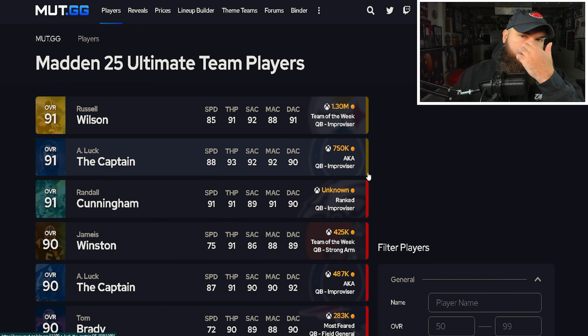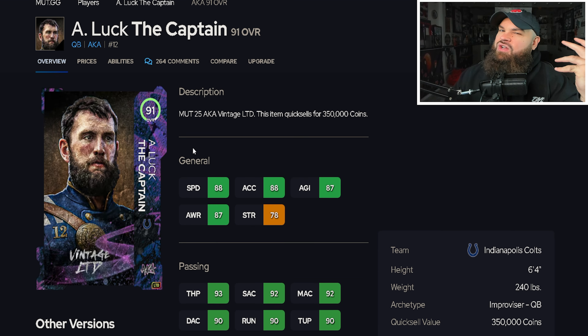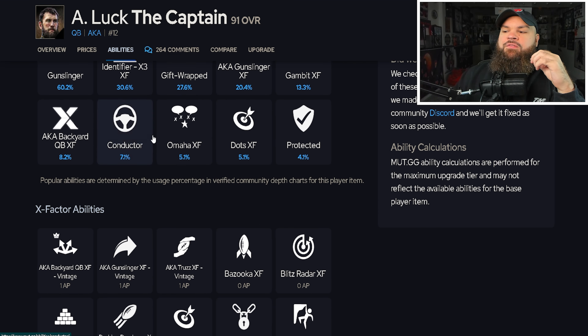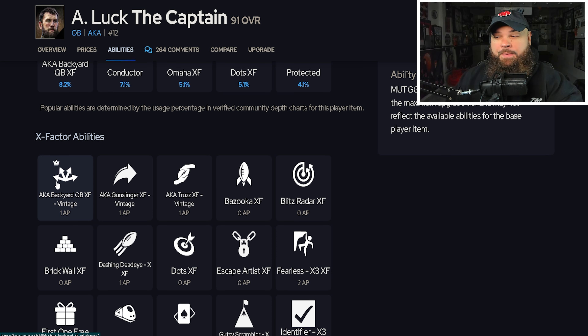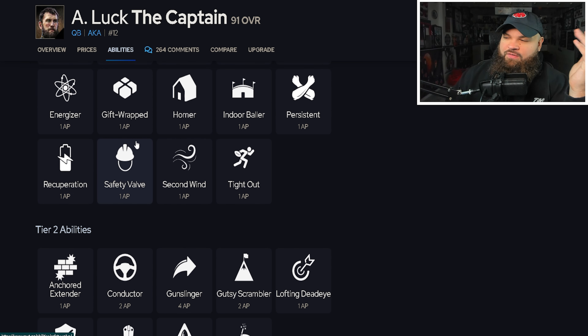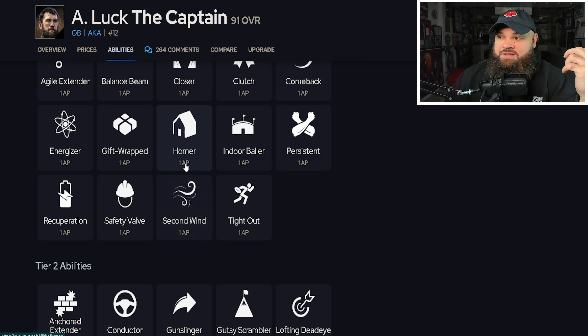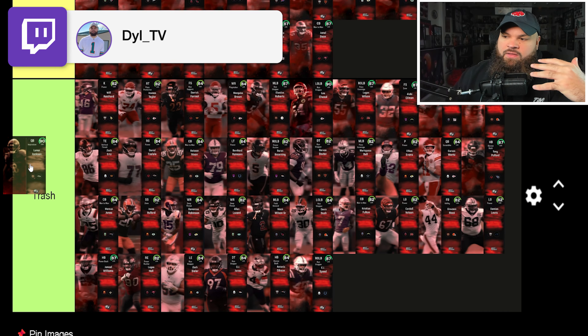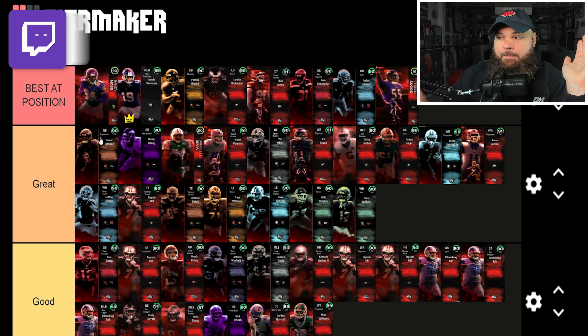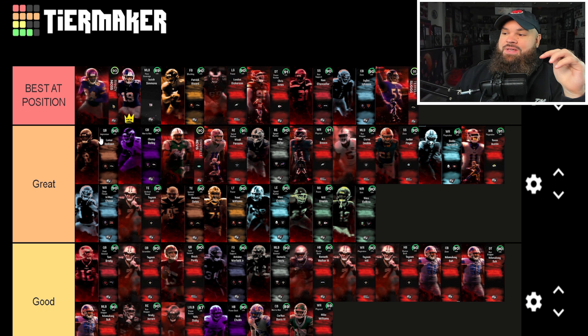The reason I'm not putting Lamar as best-of-position is that we should be getting an AP update soon, and I think Andrew Luck will be the best. If offense goes up one AP, the value of gunslinger with the backyard QB X-factor is huge — similar to how Master On and Off worked — or gunslinger gift-wrapped. If offense goes up two AP, maybe it's gunslinger gift-wrapped plus backyard QB. Andrew Luck is still QB1 for me, though I'll be picking up Lamar and using him on stream and may change my mind.